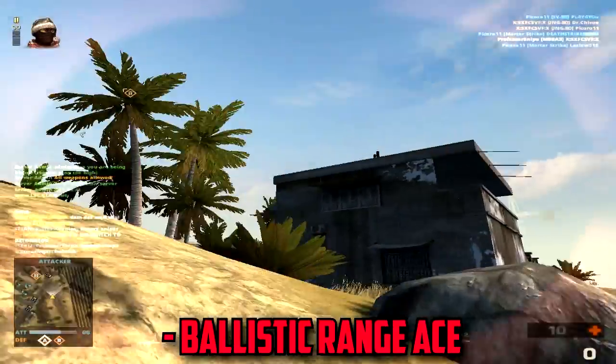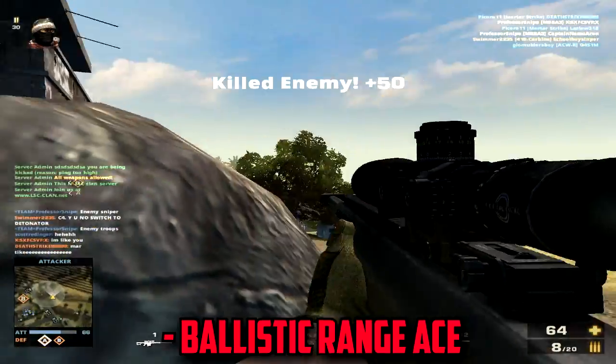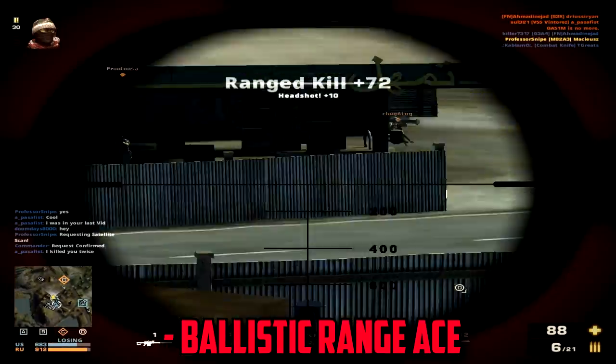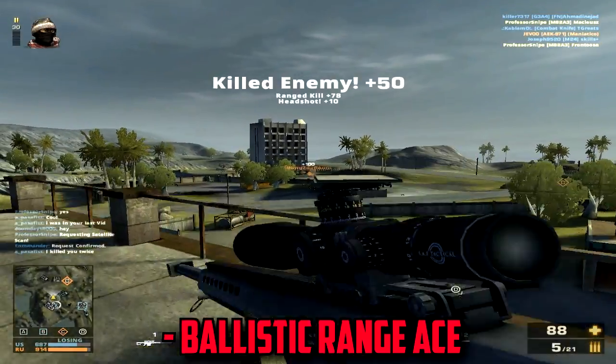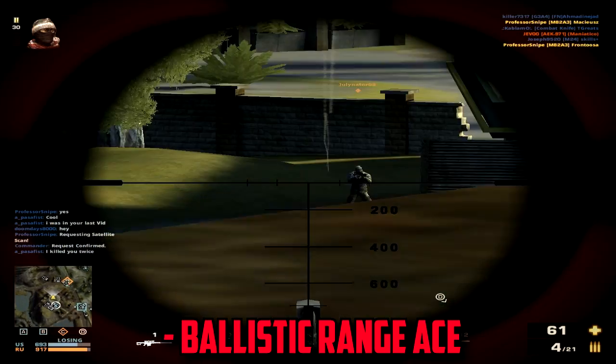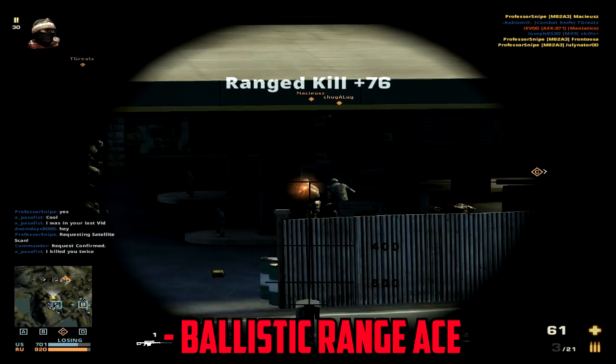My last attachment is the Ballistic Ranger's scope, which zooms in very far. This weapon is not the best at close range, and for the traditional sniper, the enhanced scope offers a better view of the enemy and aids in correcting those little millimeters that can make the difference. Switching between the regular and enhanced zoom also offers the ability to scan the area, find your target, zoom in and kill.